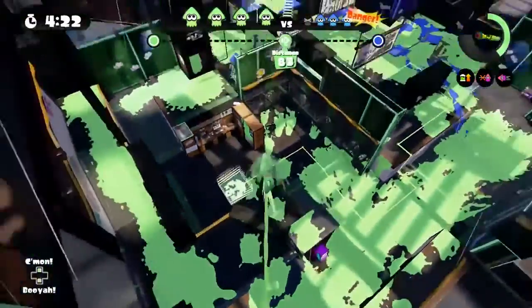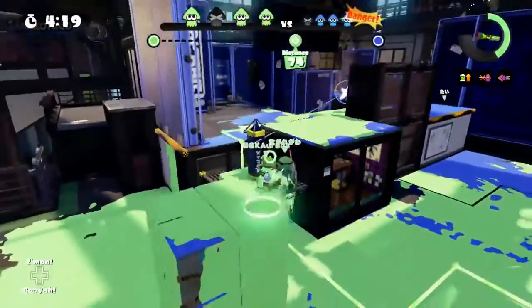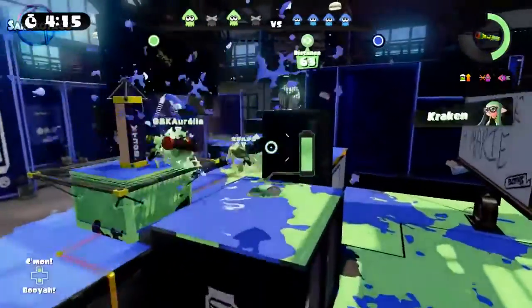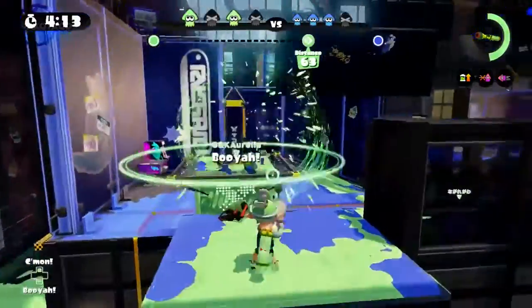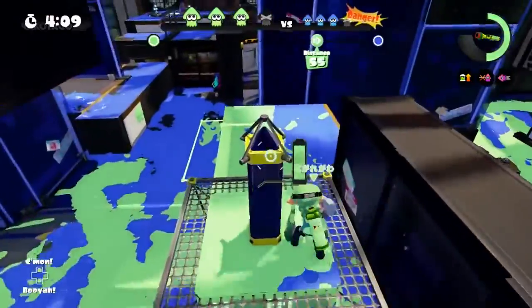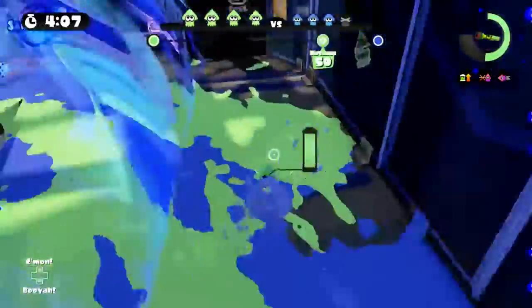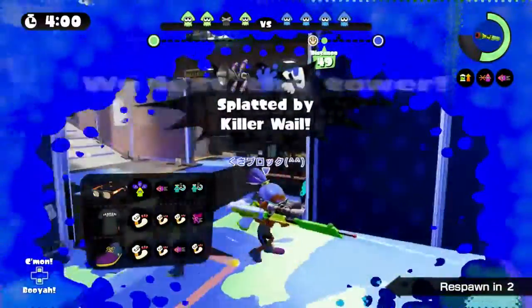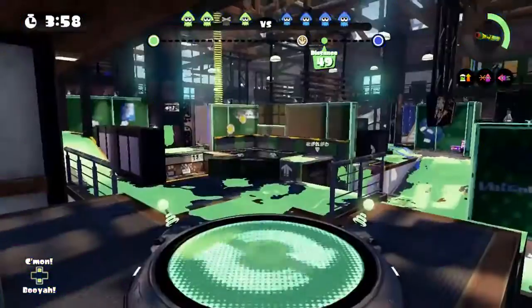Use your Ink Mine to escape when you're attacked or in an unfavorable position — swim away and place an Ink Mine behind you in case your enemy chases you. If your enemy chases you into it, they're dead, and you can escape. Wall peeking is also very good with this weapon — you can swim up, shoot, get back down, and probably kill a few enemies.